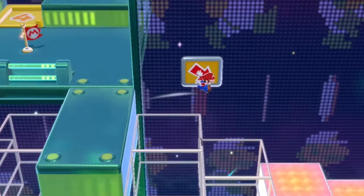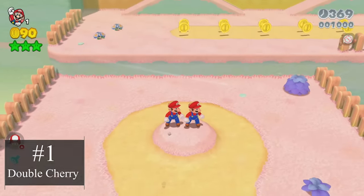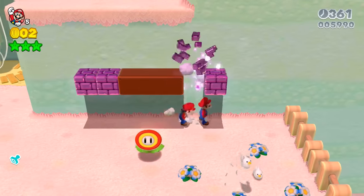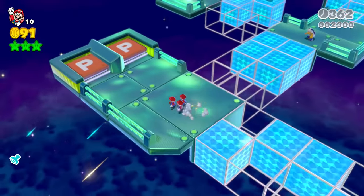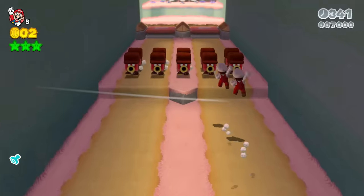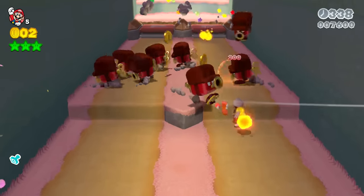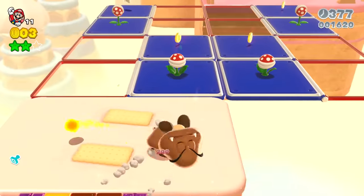The only thing better than Mario is more Marios. The Double Cherry creates a clone of Mario that moves exactly with him. The clones even share other power-ups like Fire Flowers. The Double Cherry would be great for puzzle courses where you need to maneuver multiple characters to open a door, or when you need more firepower for a level with hordes of enemies.